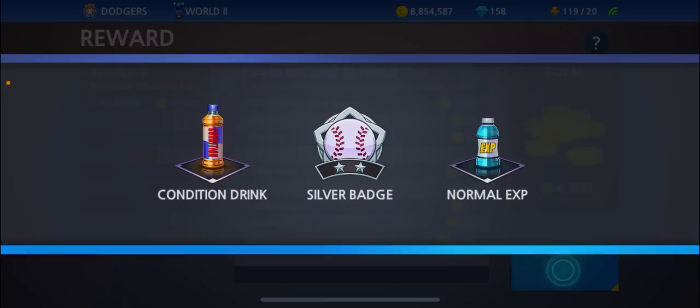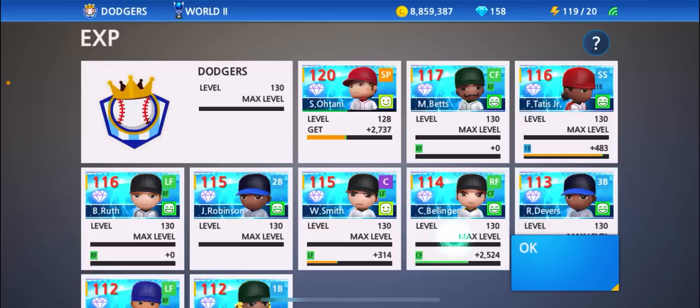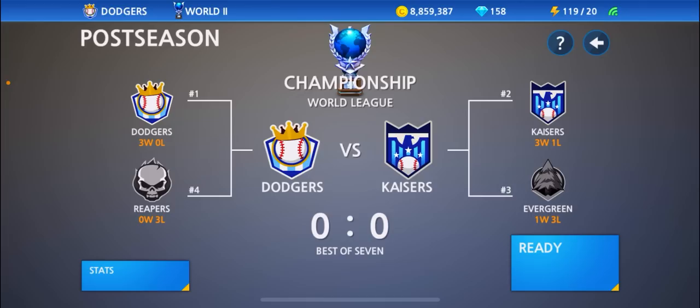Let's collect our rewards real quick guys — we got the condition drink, and let's get our coins: 4,800. We advance to the championship series. The Kaisers end up taking the series 3-1 — Evergreen goes down. It will be the Dodgers versus the Kaisers in the championship guys. I've got a pretty good feeling we're going to take over now that we've got Mookie Betts leading off for us.